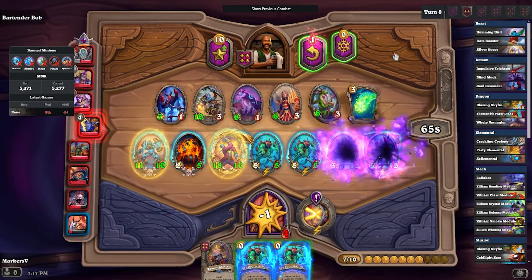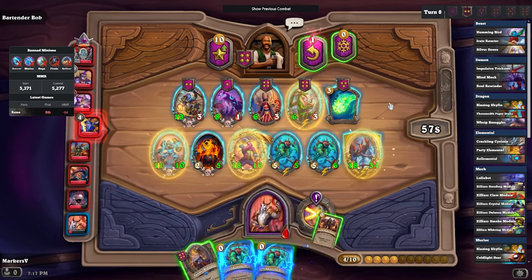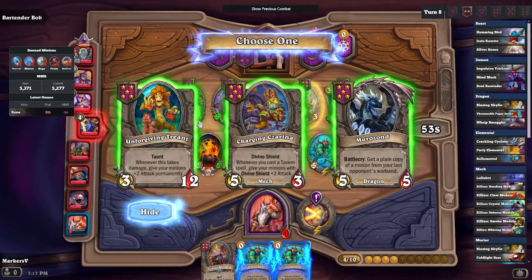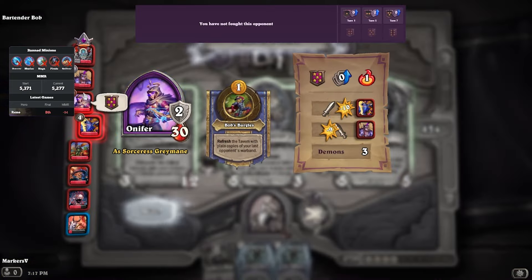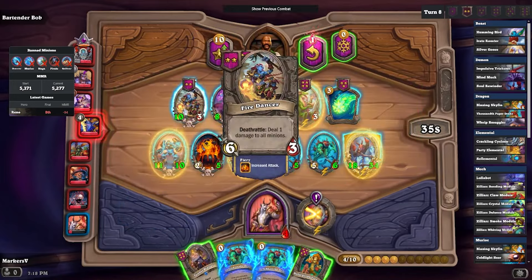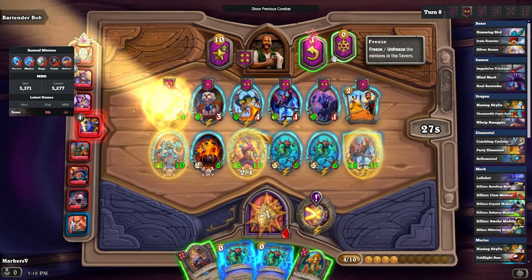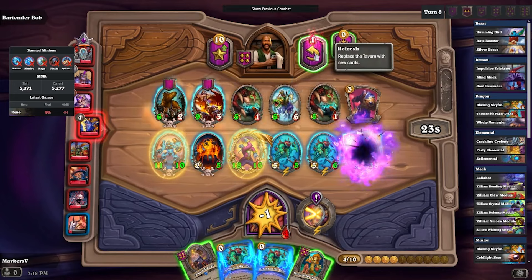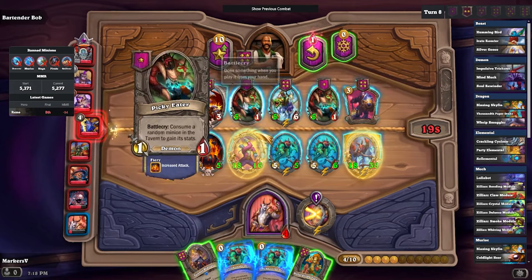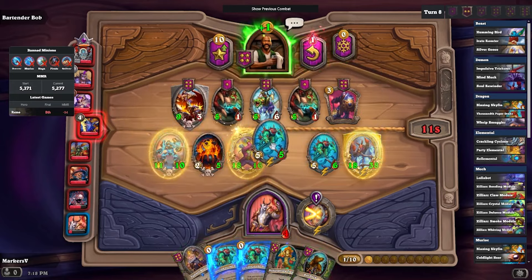We got our third minion with divine shield off the Soulsinger. I think we actually end up picking the Tree because it's just the best out of the bunch — I don't really need gold, and having extra attack on my minions is cool. It gives a little menagerie synergy, which is kind of the build we're looking towards. We pick up the Rat Pack.